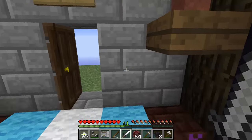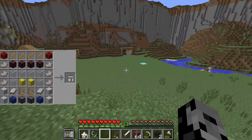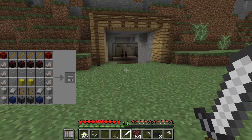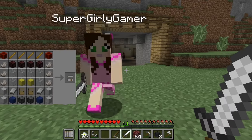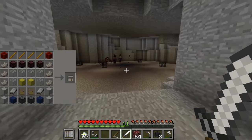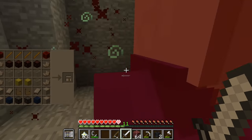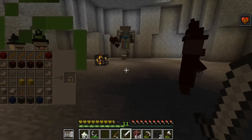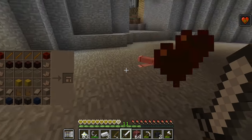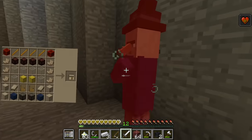We also need iron which comes from the robot mobs in here - very easy to get. I'm going in with the chainsaw to break cobblestone. We also need to mine some gold. How much cobblestone do we need? Just grab a bunch. I might die in here - please give me your iron. The robot dropped what I needed so I have about 30 iron. I'm going to get gold now - there's like 100 witches in here.